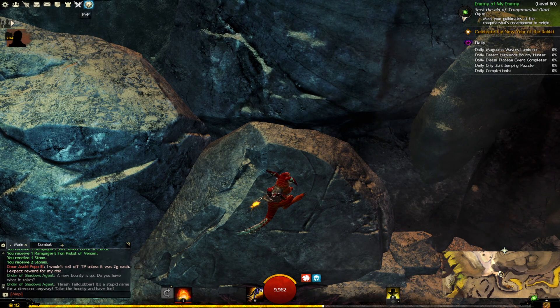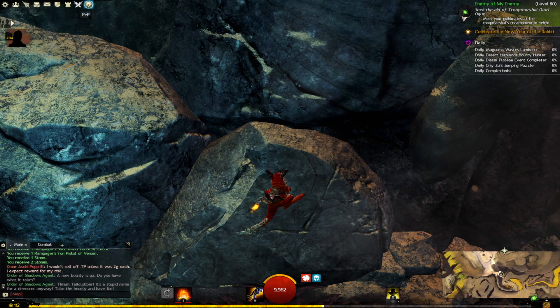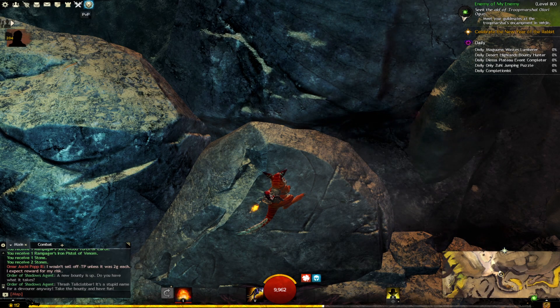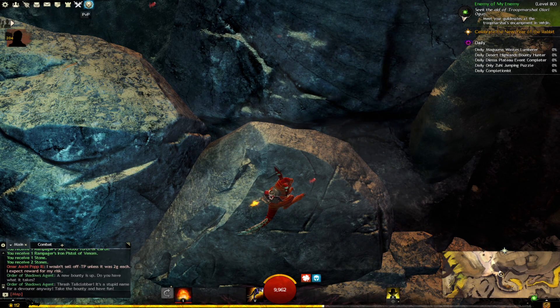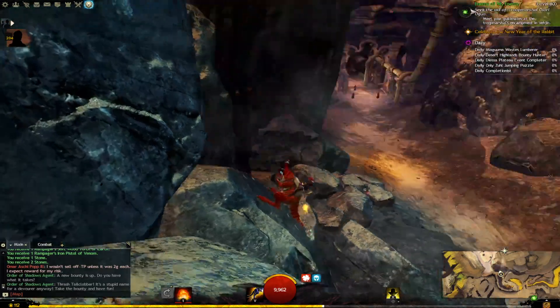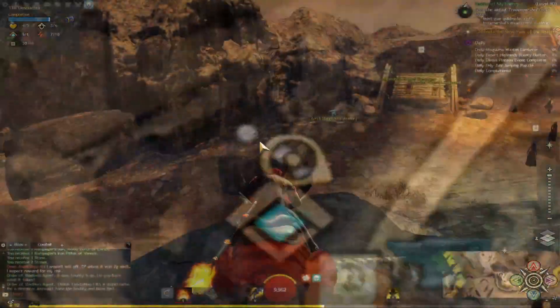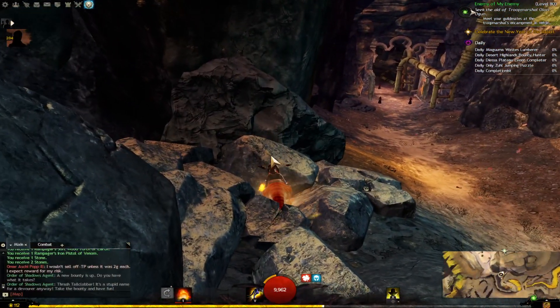Let's do the harpies first. It says a whole bunch of them can be found in the Sulfur Core. It looks like there's no specific drop rate being listed, but it seems to suggest that the drop rate isn't that bad, because people seem to get them relatively quickly.